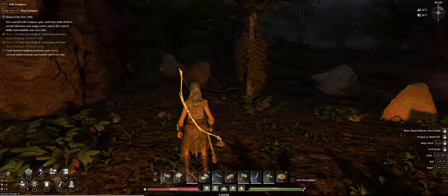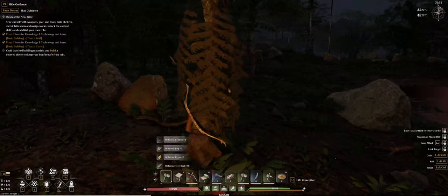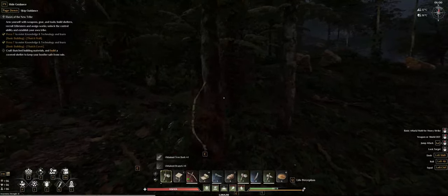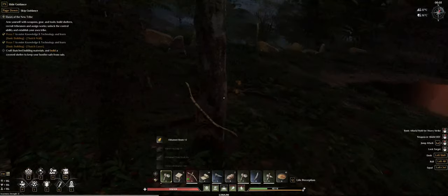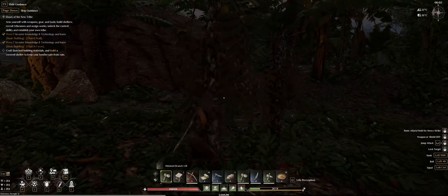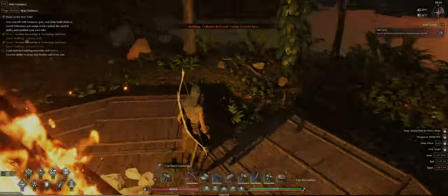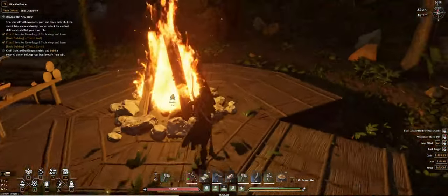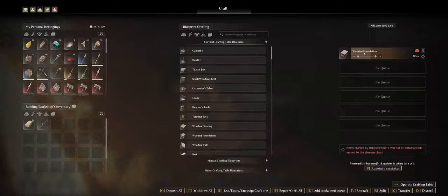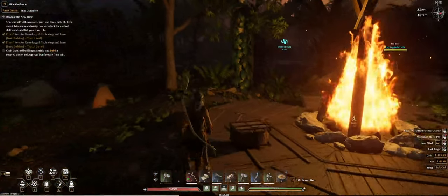I got another stone axe from that drop, not really an upgrade. I'll continue cutting trees and see what happens. We need some cover for the bonfire because if it starts to rain, the rain will extinguish the bonfire and we don't want that. I'm missing one foundation — no worries, it'll be made soon. I need four or five more. Let me grab some more materials and come back.